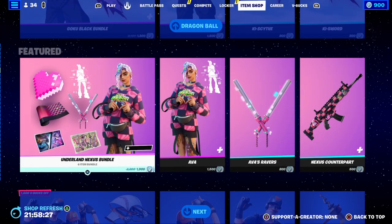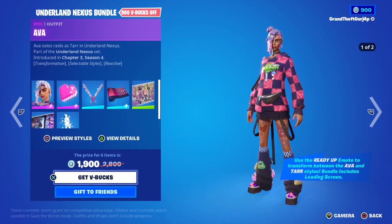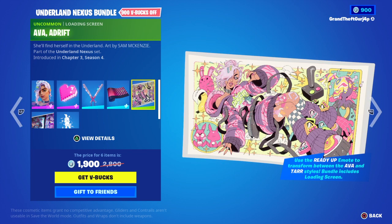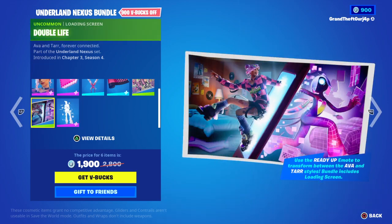Which they put back at the top — you can buy everything separately besides the back playing. Underly and Nexus bundle with Ava, Tar's heart, Ava's drivers, Nexus counterpart, Ava Adrift, Ready Up, and Double Life.